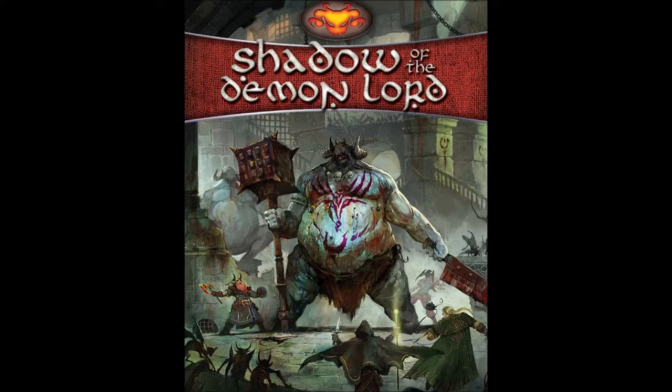The background for Shadow of the Demon Lord is a grimdark fantasy setting. Basically the current empire has fallen and the Demon Lord's shadow has touched the land, which results in demons entering our world and the apocalypse and corruption spreading throughout it. It's a fantasy setting where the end is coming and you are characters in that setting. There's quite a lot of background fluff in the book and it's a horror fantasy setting — quite evocative.